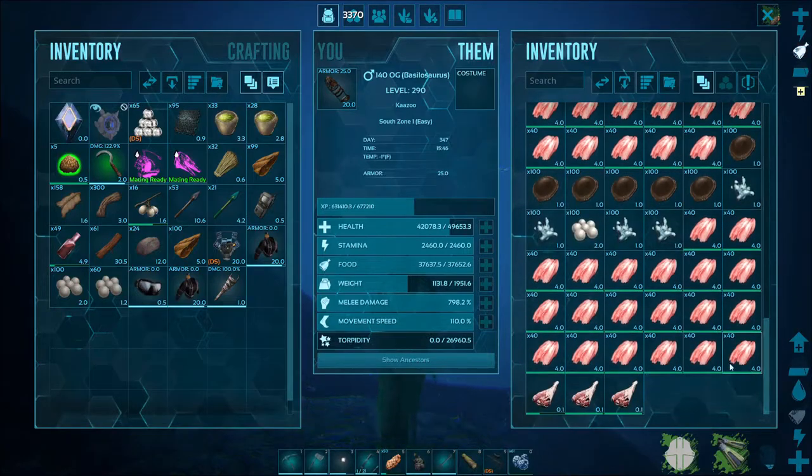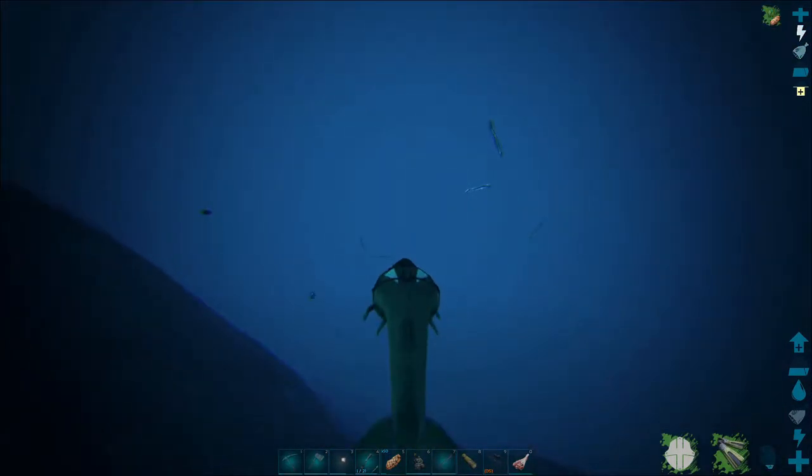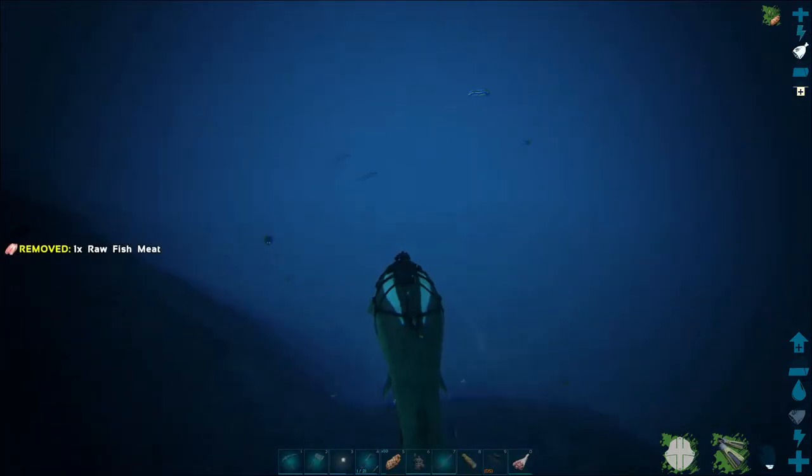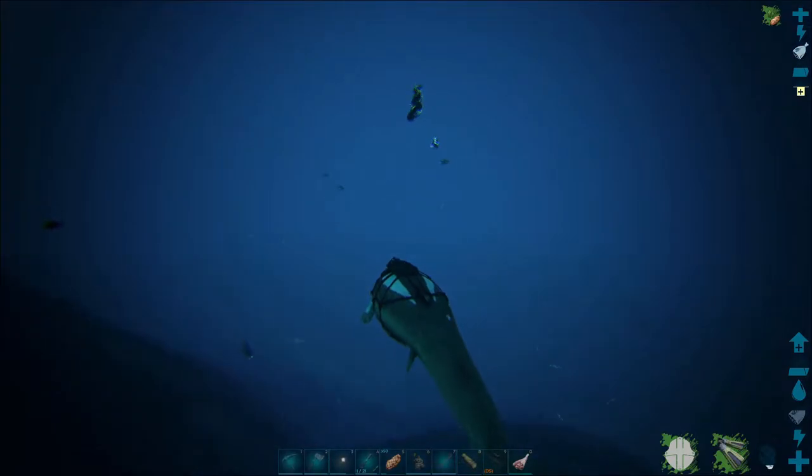Once you find the eels, you're going to passive tame them. Put some prime meat in your last slot, like I just did. Then you need to clear out the pack — eels are usually in a pack of four or five, sometimes three.